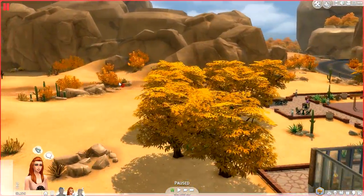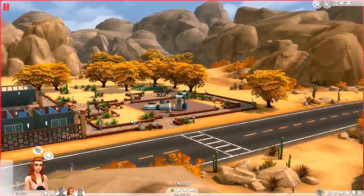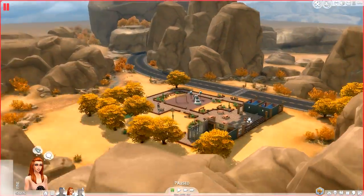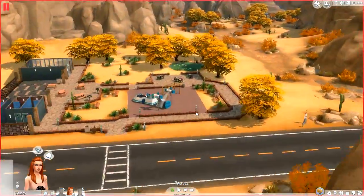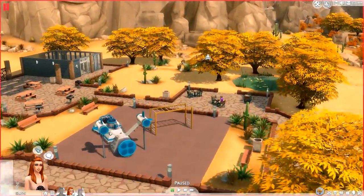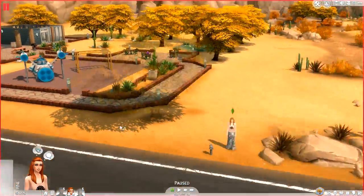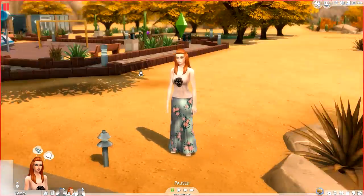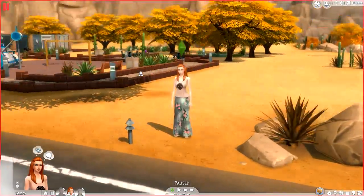I don't even know or can begin to understand how complicated this is. But this is Oasis Springs, and obviously each little neighborhood is going to look a little bit different, but you get the grand scheme of things. So let's go into Magnolia Promenade and check that out. But so far, I think Oasis Springs is probably my favorite.